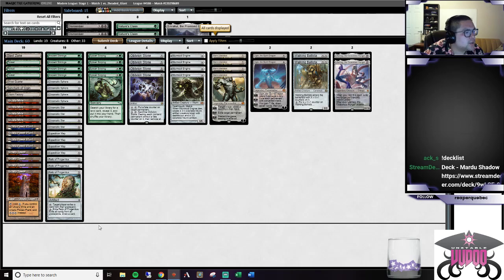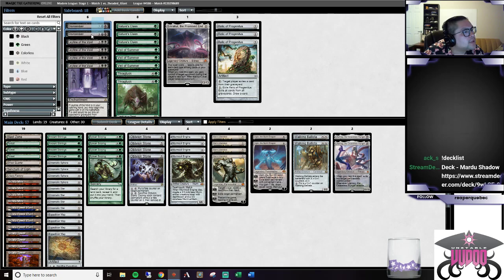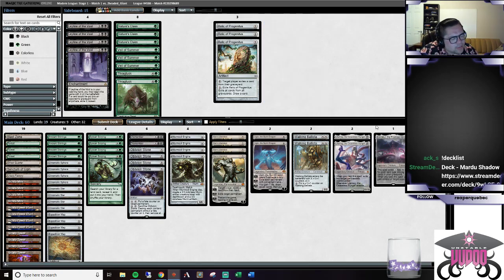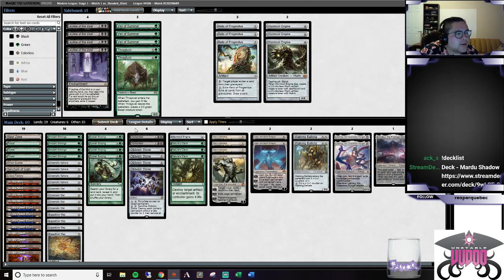I don't want these Relics - not really that relevant. Definitely want the Dismembers, and I think I want the Emerald as well. I don't think Veil of Summer is going to be useful here. But debatably we should bring them in because they might bring in some sideboard hate for us. Let's cut a couple Worm Coils - we don't really need to put that much pressure on them that way.